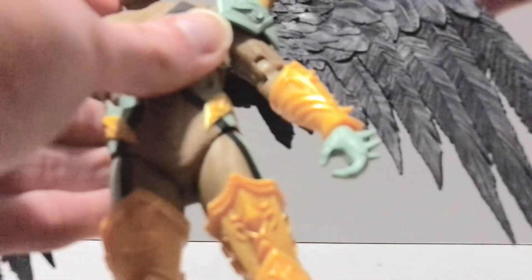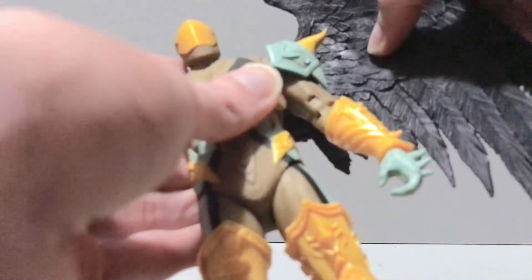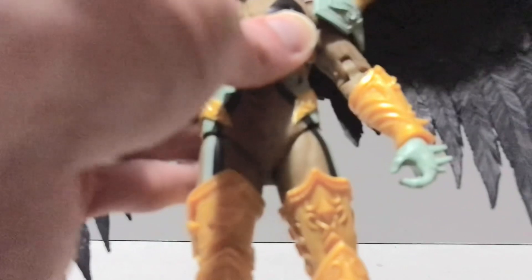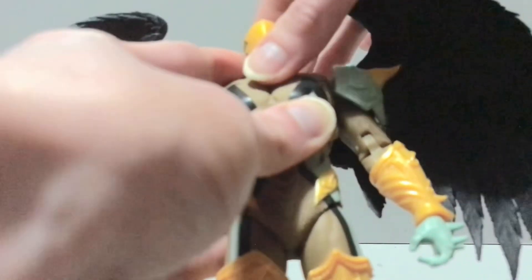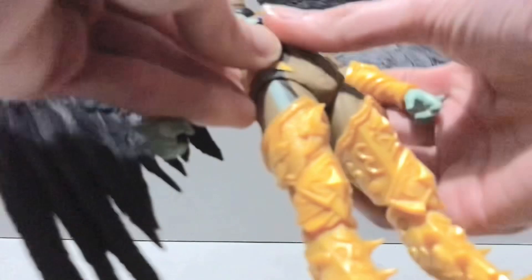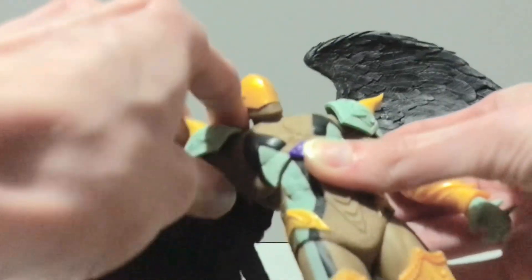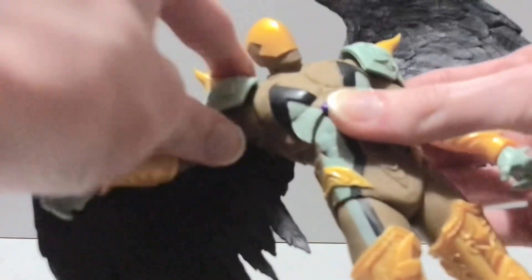Why can't comic book writers call a character Reaper and actually make him look like a Grim Reaper? Is that too cliché? Marvel does it too — their guy named Grim Reaper is just some white dude running around with a scythe on his hand. Either way, his head will rotate side to side and tilt side to side. His shoulders will go out pretty far — decent range out of that.